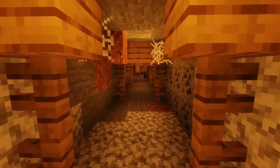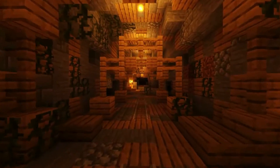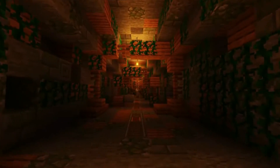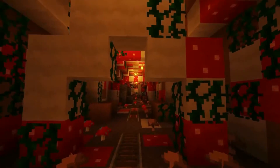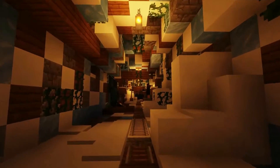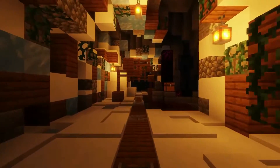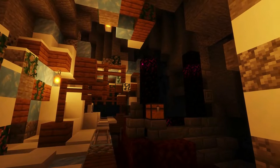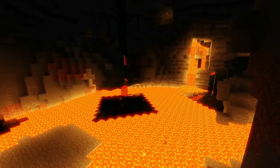Yung's Better Mineshafts completely overhauls vanilla abandoned mineshafts, changing them from straight boring lines into dynamic and different webs of tunnels. Mineshafts differ from biome to biome — for example, jungle biomes have a jungle-themed mineshaft, whereas mushroom biomes have a mushroom-themed mineshaft, and snow biomes have snow and ice-themed mineshafts. There are nine biome variants in total. In these mineshafts you will also find abandoned workstations, workstation cellars, and abandoned miners' outposts. Having this mod alongside Yung's Better Caves gives you a truly unique mining and caving experience.